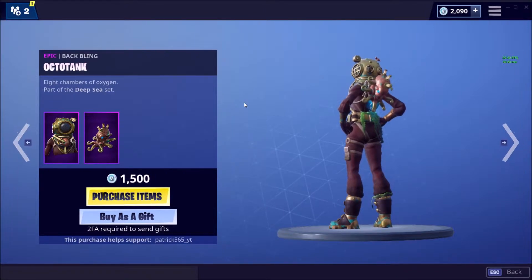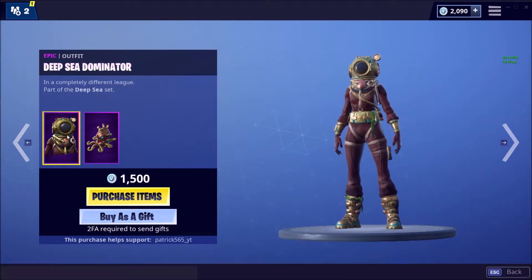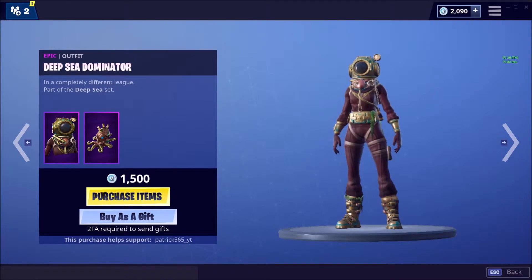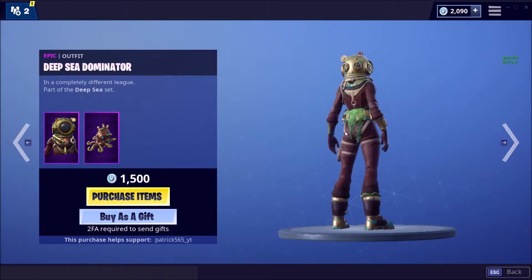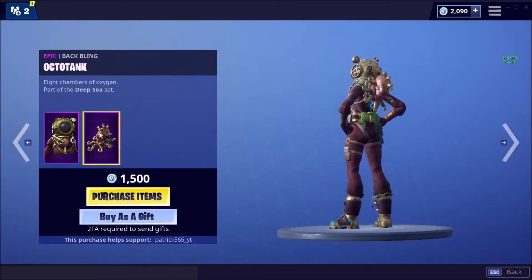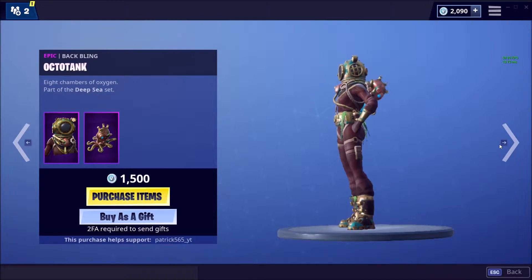We have an Octotank — sorry, it's called the Deep Sea Dominator, part of the Deep Sea set. It's an epic outfit. Pretty good. I feel like there's a skin like it, but the back bling is pretty unique — it moves. Overall pretty basic purple; that's what I call a solid purple.